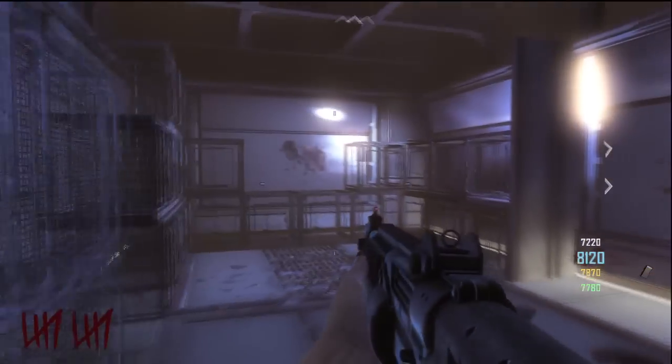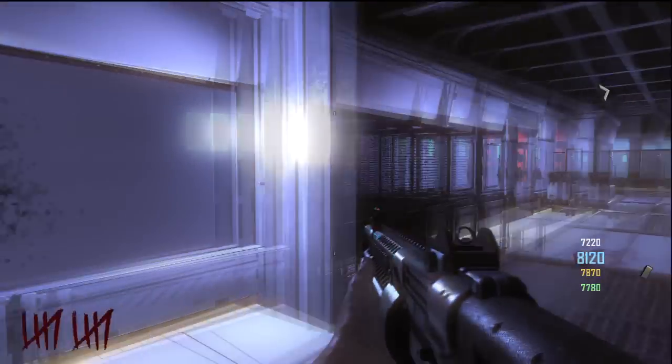Here's a quick look at the money boxes and the stash boxes. Go downstairs — there's a few cages and windows where the zombies can come through.